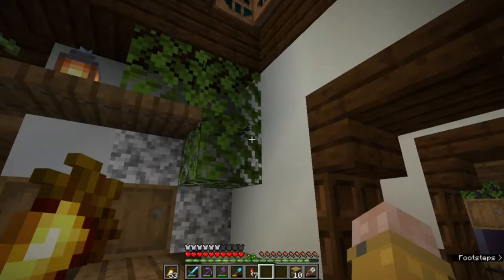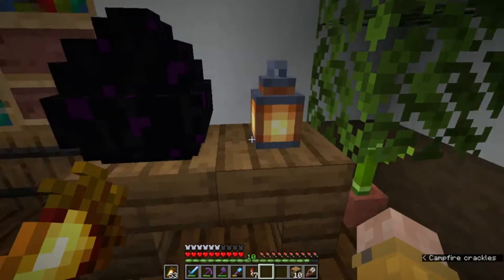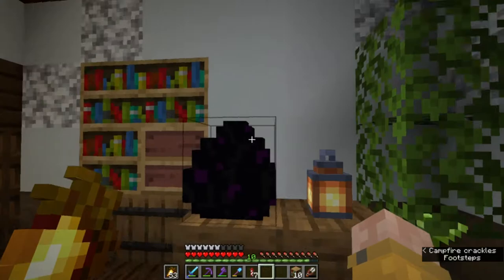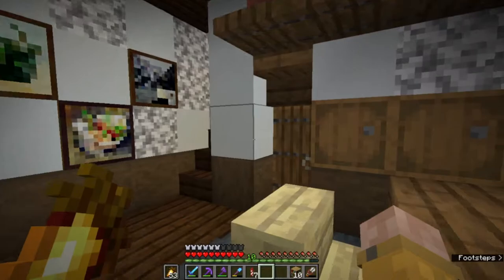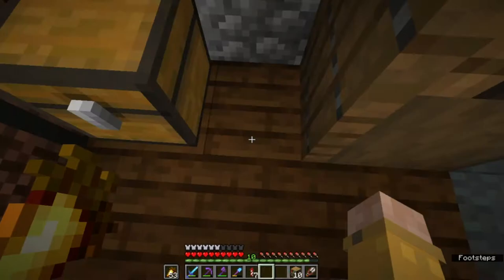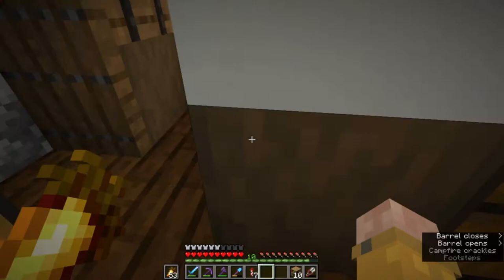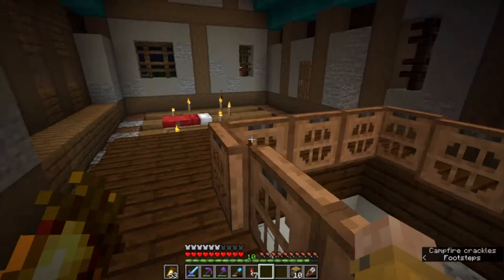Over here we've also got another bookshelf with some valves underneath, and a little table with a dragon egg — I might move it upstairs later — with a lantern for light and a nice plant in the corner. We've got some paintings to break up the wall, and a little doorway under the stairs leading to a small storage area. It's pretty nice — just a little extra space where you can put some barrels for storage, and it fits perfectly for such a small space.